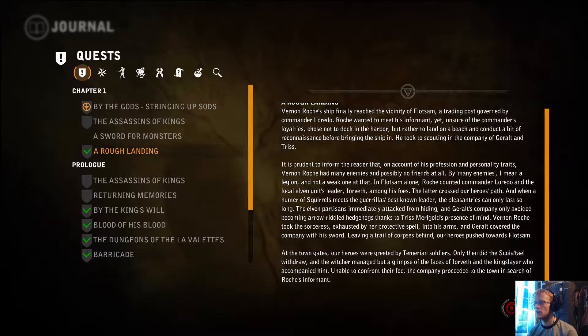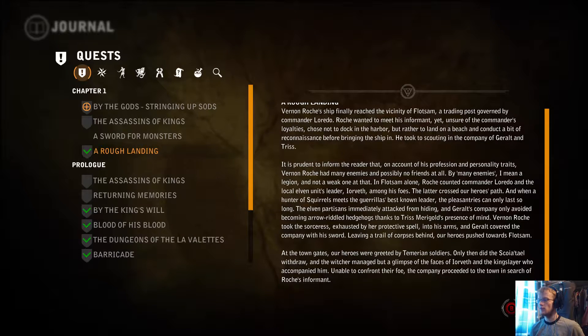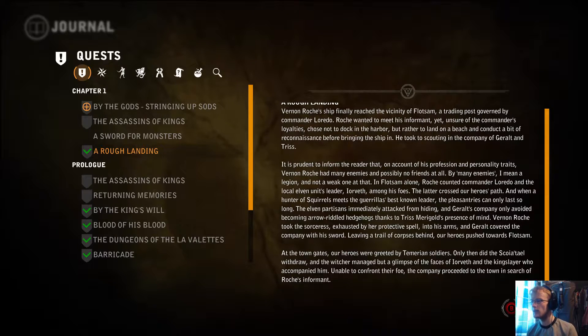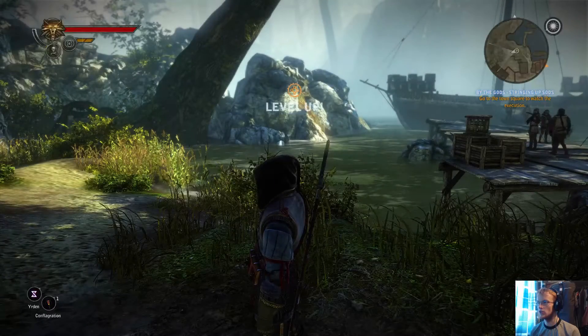It's prudent to inform the reader that on account of his profession and personality traits, Vernon Roche had many enemies and possibly no friends at all — by many enemies, I mean a legion. In Flotsam alone, Roche counted Commander Laredo and the local elven unit's leader Yorvith among his foes. The elven partisans immediately attacked from hiding, and Geralt's company only avoided becoming arrow-riddled hedgehogs thanks to Triss Merigold's presence of mind. Vernon Roche took the sorceress — exhausted by her protective spell — into his arms, and Geralt covered the company with his sword, leaving a trail of corpses. At the town gates our heroes were greeted by Temerian soldiers. So the traitor's not dead, at least, which is good. We've levelled up as well — fantastic.